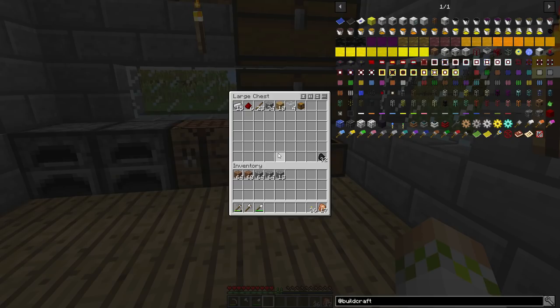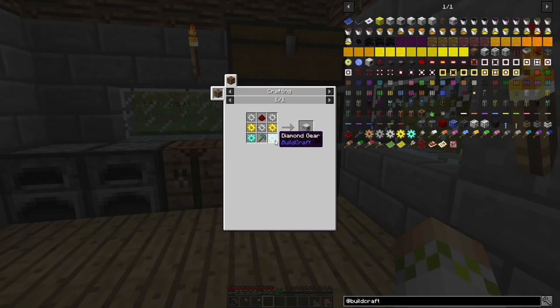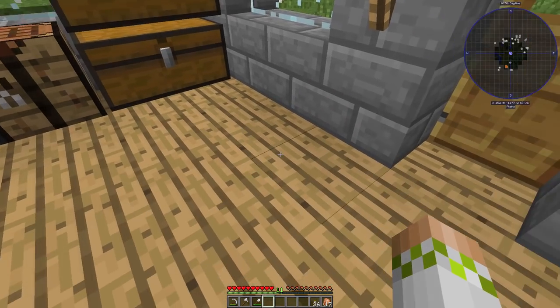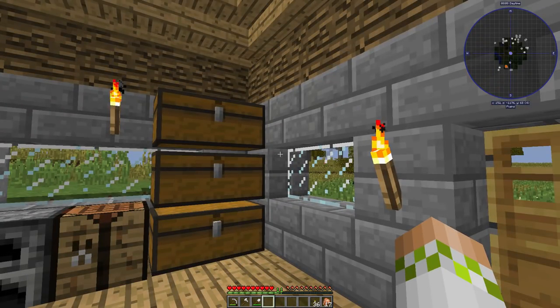I always have a chest with all the stuff we're going to need for that day's episode, so you guys can get a good idea of how expensive it's going to be. What we're going to be doing today is trying to set up a mining well. Buildcraft does have a great quarry system, but when we look at the recipe for a quarry, we're going to need diamonds, and I don't feel like manually mining to diamonds right now. So we're going to set up automated mining on a smaller scale. The mining well is a scaled-down version where you place the block down and it digs in a line straight down until it hits lava or bedrock.